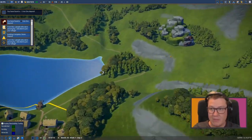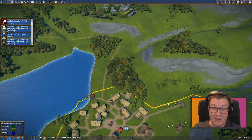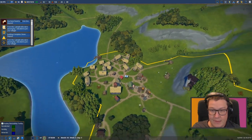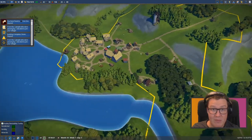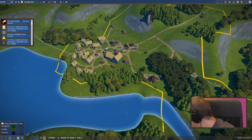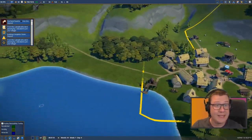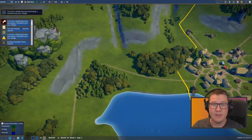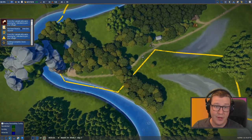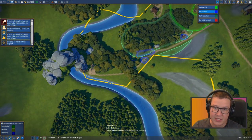We found an iron ore deposit - fantastic! I assume that's over here. Oh there it is - it's literally just appeared at the rock as he's discovered it. That's cool. Problem is it's miles away and we're going to have to unlock that area to do anything with it. We're not particularly earning much money, so I think before we work on bringing in our own tools we need to concentrate on making the place larger.